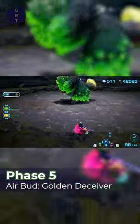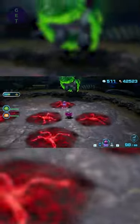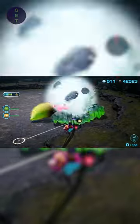Phase 5: Air Bud, Golden Deceiver. This one's a bit trickier — the beast will take to the air. Avoid the meteorites raining down as you try to get behind him. You'll only be able to throw Pikmin on the Hound's tail when he stops to do a straight-line blast. Bring him back down, spray, rush, and finish off this boss.